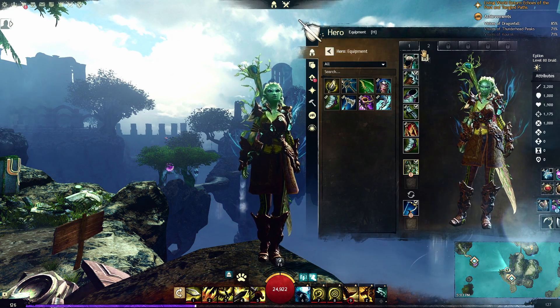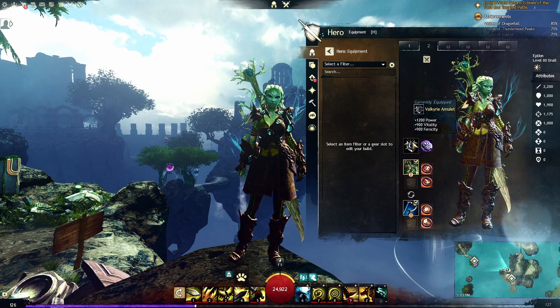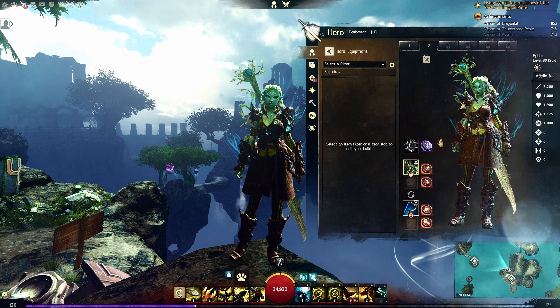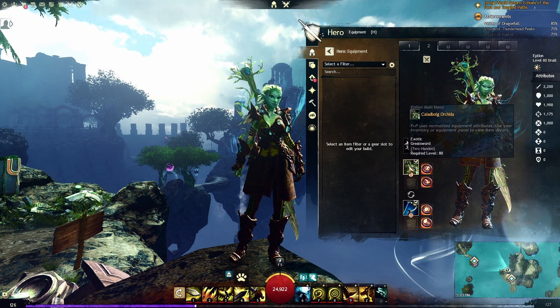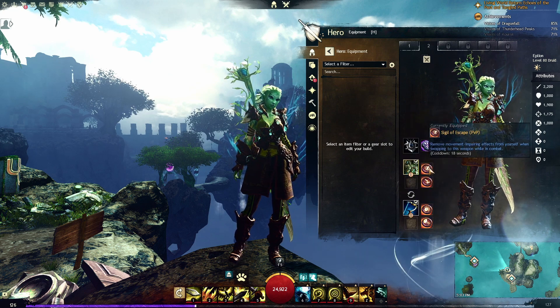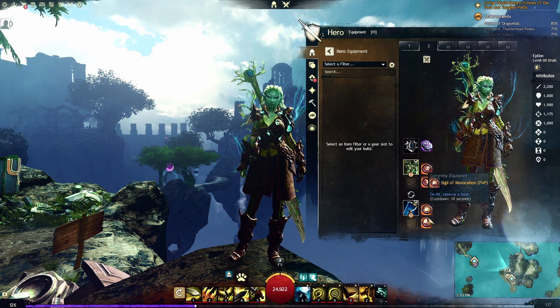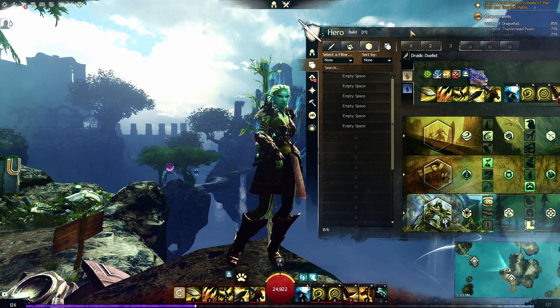Let's look at the equipment. For PvP I'm taking Valkyrie Amulet — Power, Vitality, and Ferocity. The vitality boost is actually really wonderful. I'm taking Rune of Ranger, and for my weapons I'm taking a Greatsword and a Longbow with Sigil of Escape, Sigil of Energy, Sigil of Revocation, and Sigil of Purging. A little more bruisery playstyle.